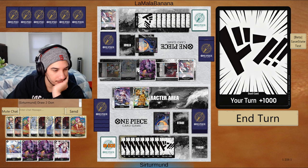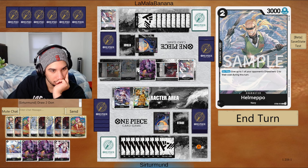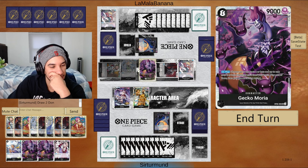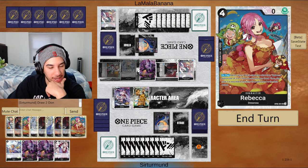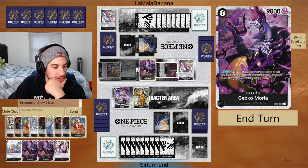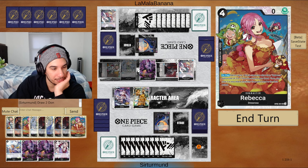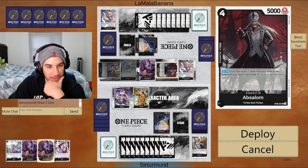Yeah, they couldn't really get a lot of value here. It might have been better for them to play the Hogback — I'm missing something. So here we can go Gekko Moria, Luchy, Helmepo — Helmepo goes minus 3. The other option is Rebecca, Hina, but then we don't have anything to actually kill their stuff so doing the discount doesn't matter. We can go Zuru — that gets down to 2. Helmepo gets it down to 3 only, we needed one more discount. The other option is minus 4, minus 2, and just play Absalom. I think it's just going to be: go Luchy and KO two other units here.